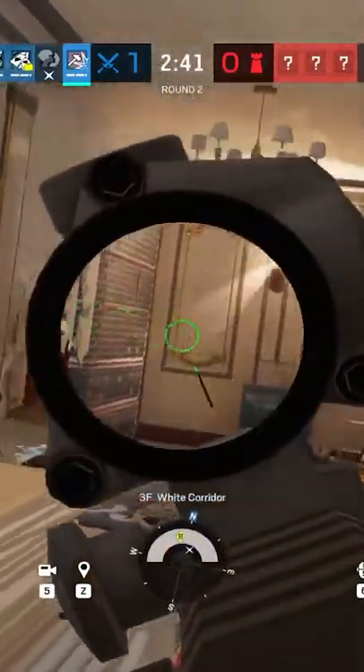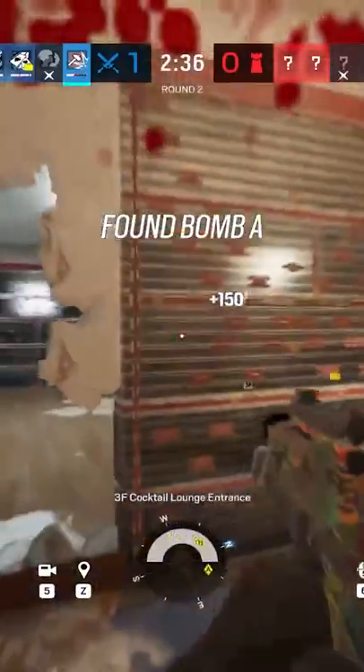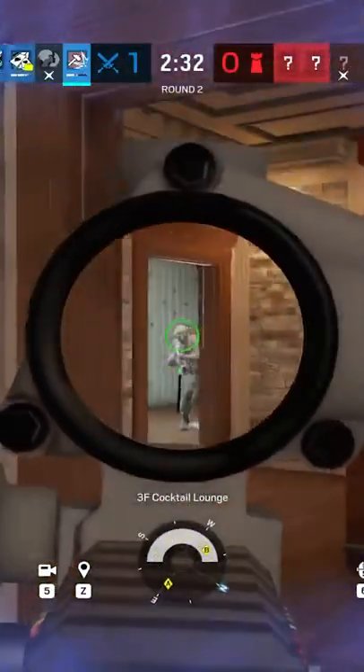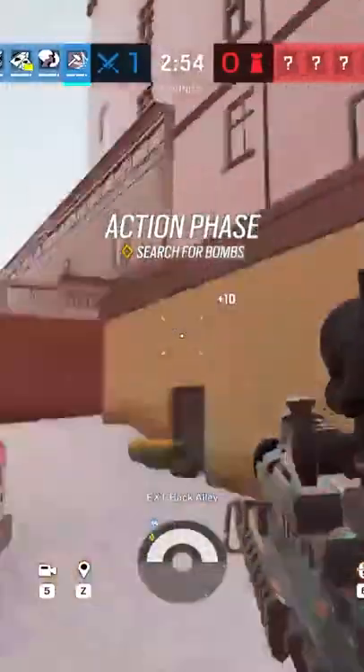There's a reason why this rush is one of the best in Rainbow Six, and it may not be what you think. This Sledge rush on Cafe is super strong as it gives you a quick route into the building and into site. If the defenders don't have any traps or utility on the white stairs, it's basically a free pass to a round win. But why?